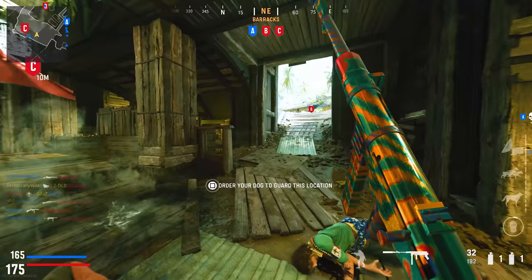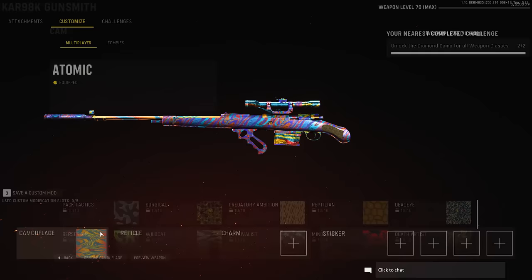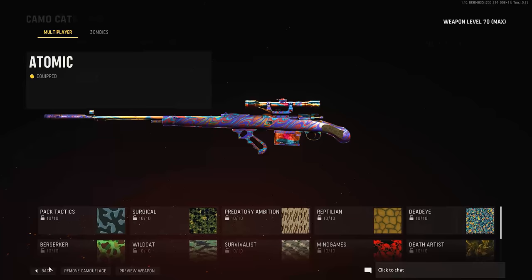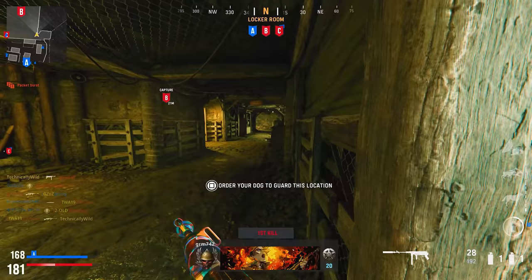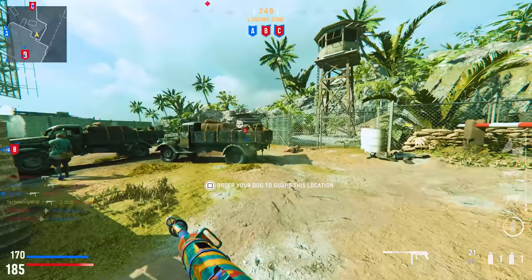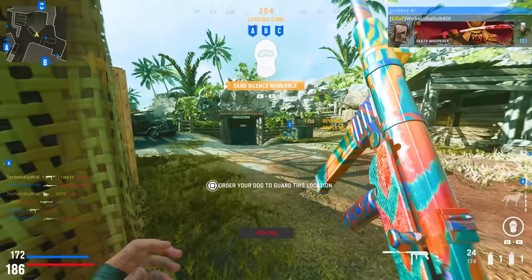To unlock a diamond camo in any weapon category, you need a specific number of gold weapons. For example, sniper rifles require three gold snipers for diamond. To get Atomic camo, you must get diamond on every single weapon class. DLC weapons like the Garand sniper can count — there are four snipers total but you only need three gold. So you can replace base game weapons with DLC weapons as long as you hit the required number of gold weapons in that category.